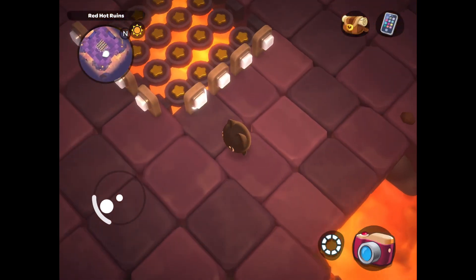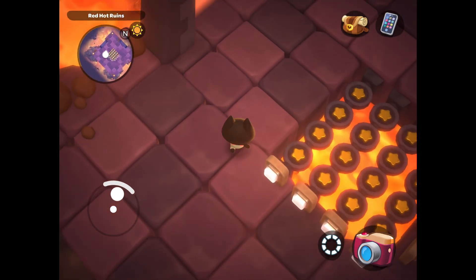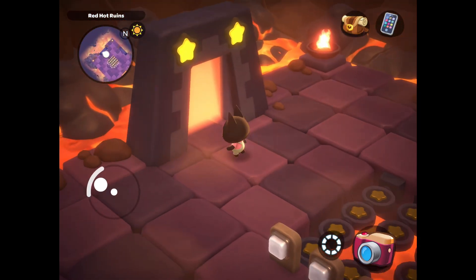This one is pretty simple — you're just going to click all of the buttons to make it so that all the stars are facing up. We are going to go ahead and take the door with the two stars on it to the last puzzle room.